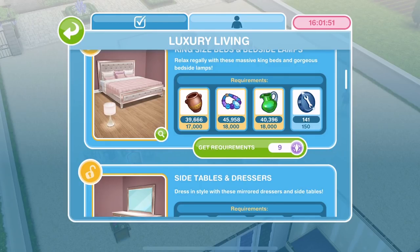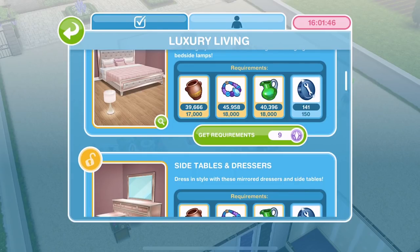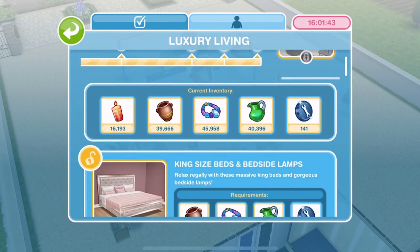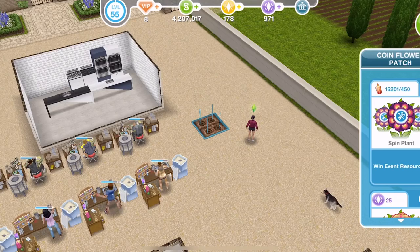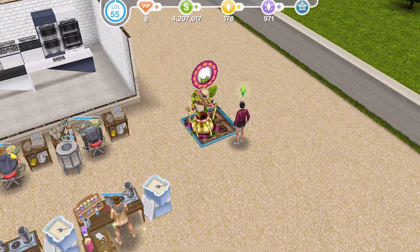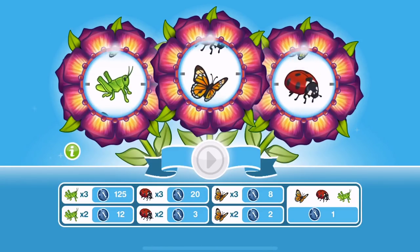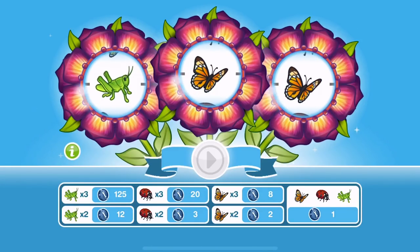We can use SP, but each SP is worth one Constructor Coin so that's quite a lot. I have got lots of candles — 16,000 candles — so I figured we'd just spin the coin flower patch as many times as possible to see how many Constructor Coins we can get. We need about 150 or something. If we can get three grasshoppers — oh no, my game's crashed! My game has actually crashed. Okay, let's shut it down and start again.